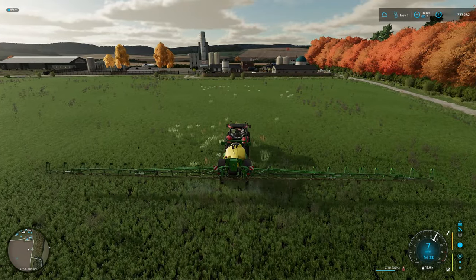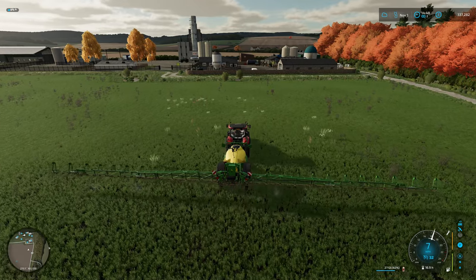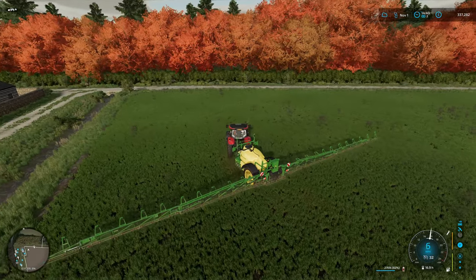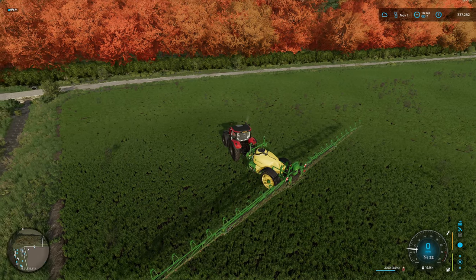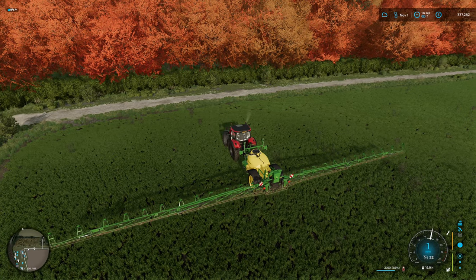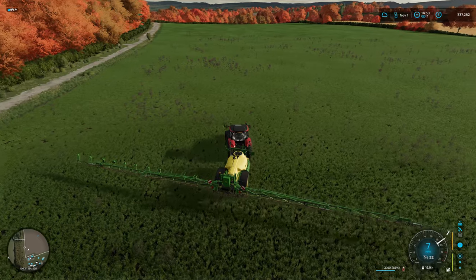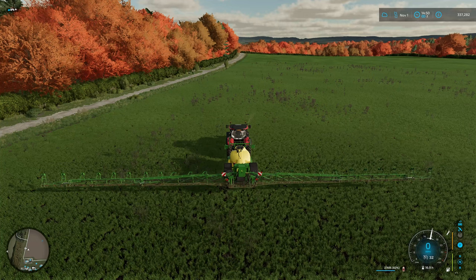Last pass down the field now and yeah it didn't take too long at all, which is good. We'll get the tractor and the sprayer back to the yard. Let's get that off and just check that we've got everything. There's still a tiny little bit but yeah — we'll get these little bits, get this back to the yard, get it emptied, rinsed off and put away.